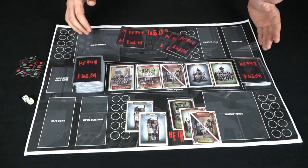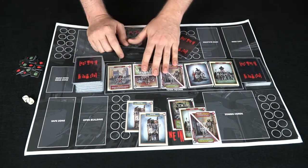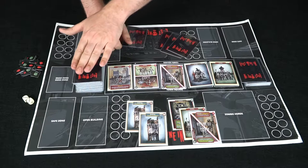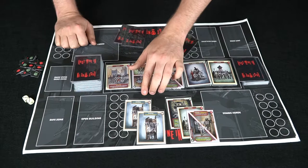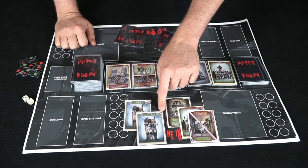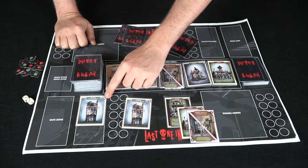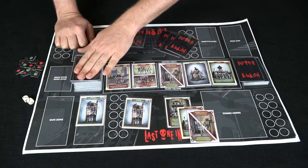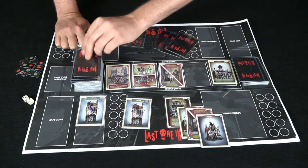Now we're back to the board with it set up. There are five cards from the top of the deck here. When you choose one from this pool, you place a new one for the next player to choose. We're using this player first — he has two buildings, a 15 and a 20. You need 20 civilians to send this one to the safe zone, and 15 for the other. He chooses this building, which lets you either choose two cards from the town square pool or draw three.